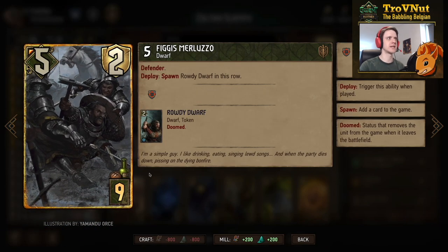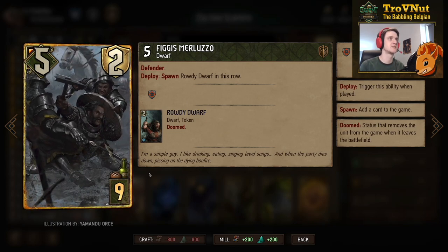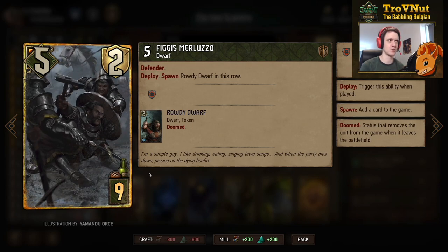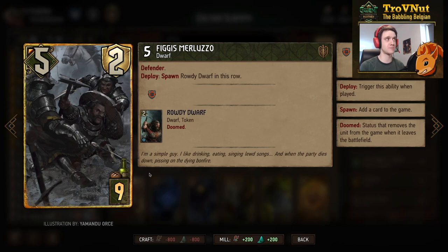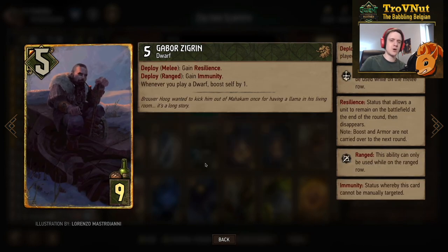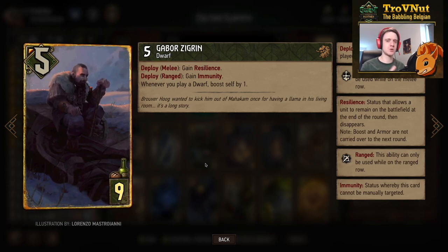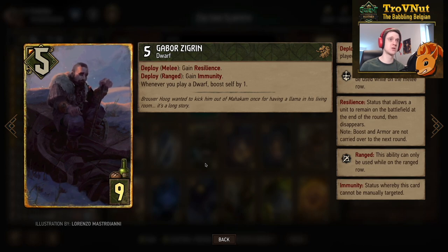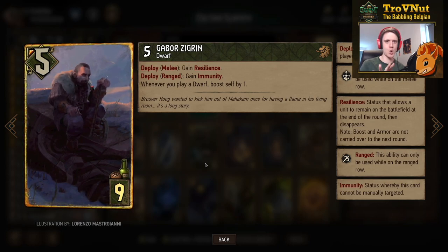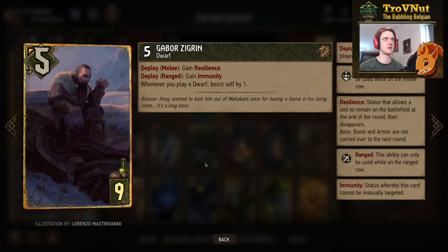Figus Merluzo starts at five power with three armor in our case. He has the defender status, and on deploy he spawns a Rowdy Dwarf token on this row. Only seven points on paper, but that three armor makes him very good at protecting his dwarven brethren. This also leads into another unique part of the archetype — two cards in this deck have resilience, meaning they stay on the board for the next round.